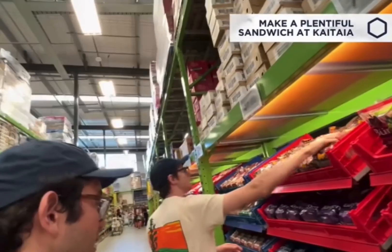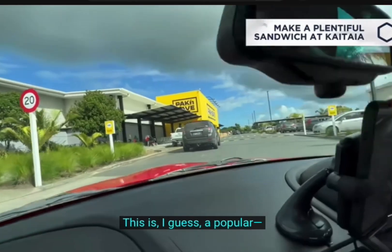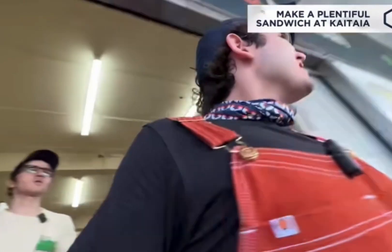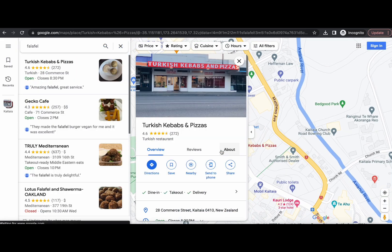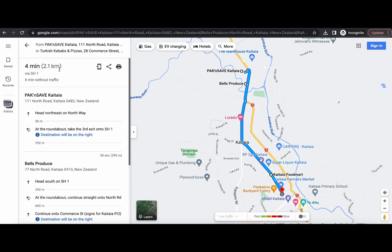The Ben and Adam side — they have to make a sandwich, and honestly it sounds like a pretty easy task. I had to research where they were in Kaitaia to see how easy it was for them to get all those ingredients. I started with the Pack and Save since that was the only store name mentioned on camera. Then I went on Street View and drove south until I found Bell's Produce. The third place was trickier — I worked off just a single shot, typed in 'Kaitaia Food Mart,' and found it. The last place I typed in 'falafel' and the Turkish restaurant was the first to pop up. Based on the refrigerator and the red paint, I figured that was the right place. It looked to be about 1.3 miles in total.